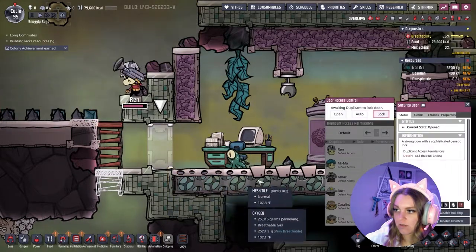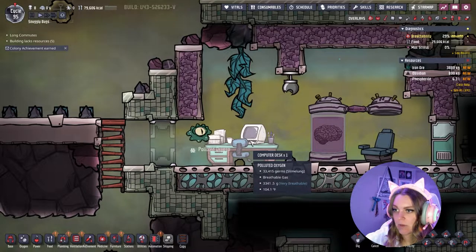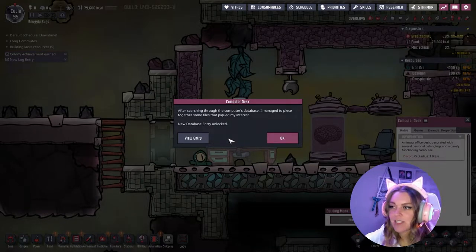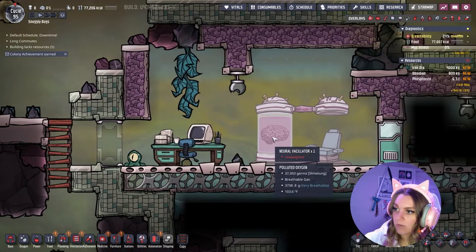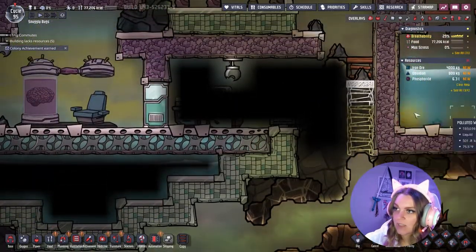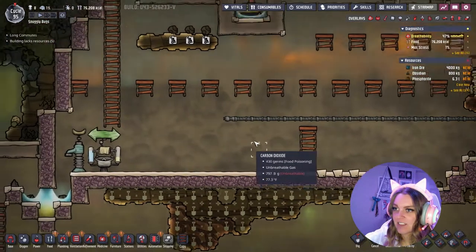What the heck is that? A morb — attracted to unhygienic conditions and frequently excretes bursts of polluted oxygen. I guess he's fine for now. Let's inspect: after searching through the computer's database I managed to piece together some files. New log entry — I've added the laws of thermodynamics. Nice. What's this? Neural vacillator — okay so this is to take things away from people. As we dig down here we'll see what else we got. All of this unknown liquid is very scary. We unlocked some things, that's good.